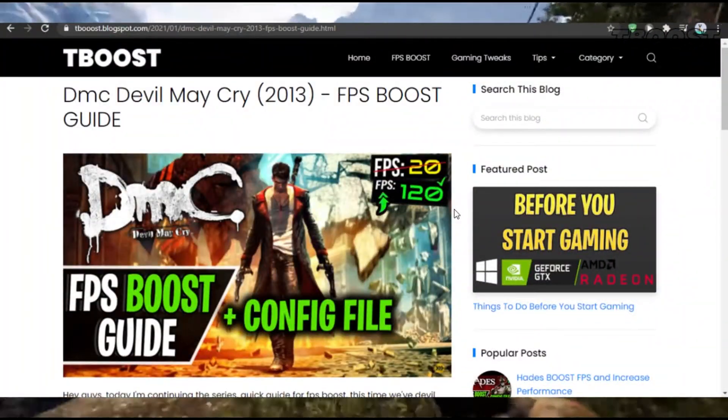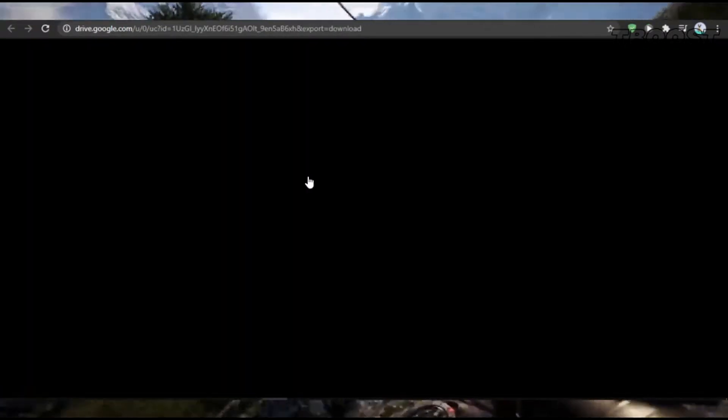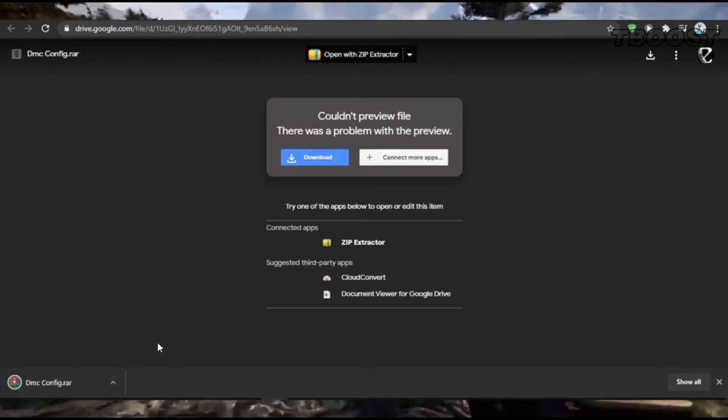First, click on the link in the description which will take you to a page that has some extra tips for boosting FPS. Scroll down to find the config download link, click it and download the file.